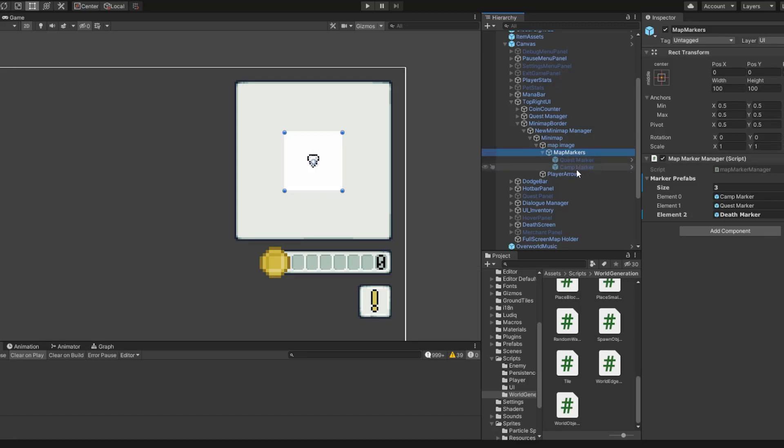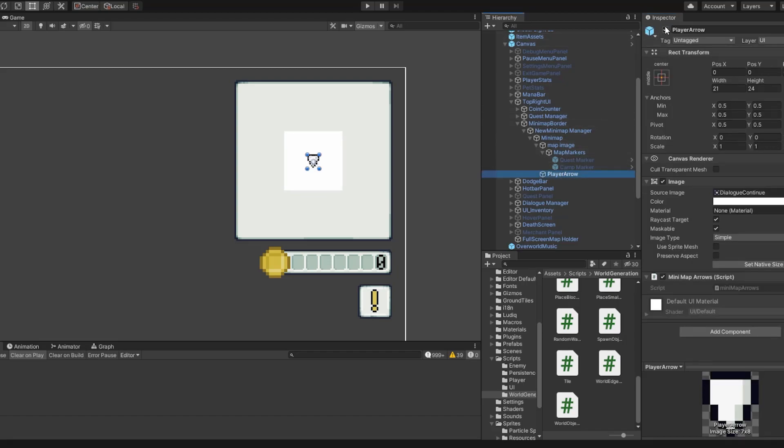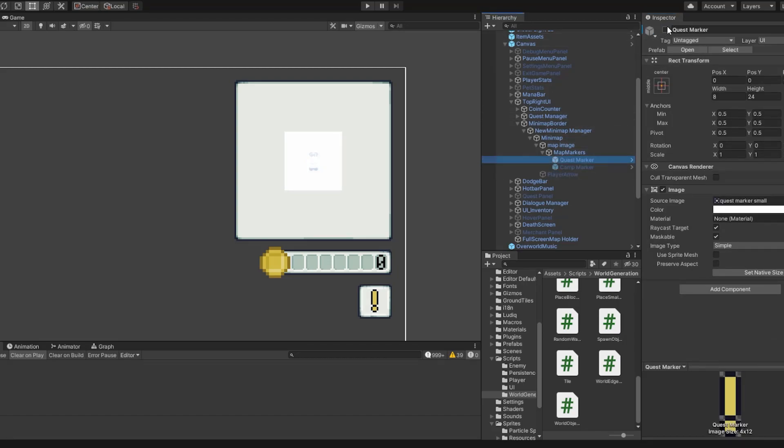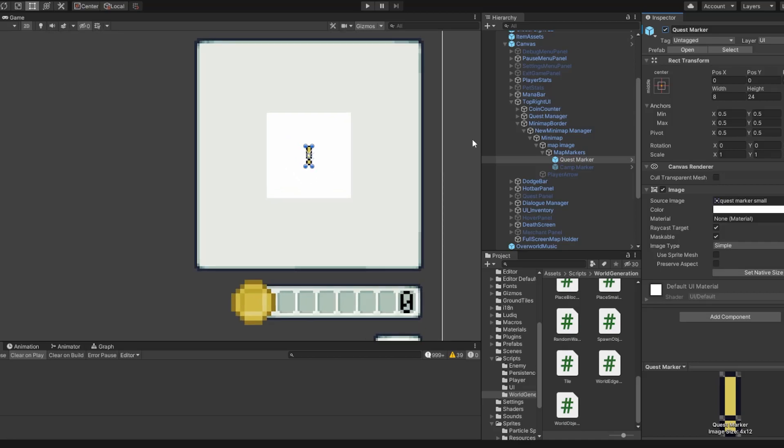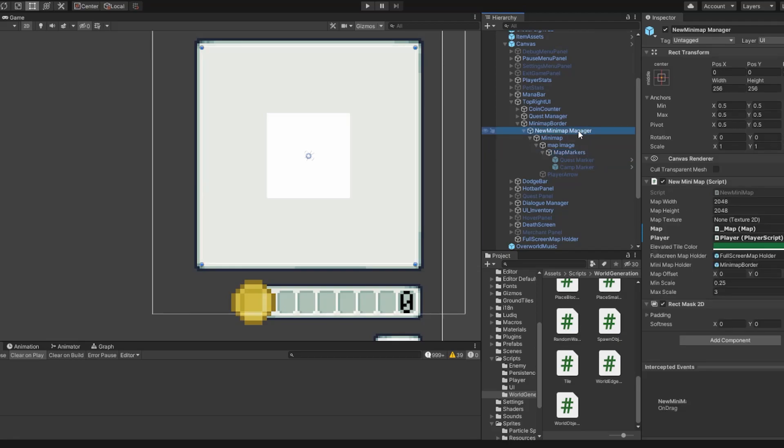The map markers are a child of the image because as the map image moves, we want the markers to move with it. We have these test markers inside here — if I turn on the quest marker there's a little exclamation point, and there's a camp marker right there. Those are just test markers that get duplicated.